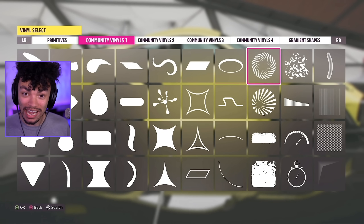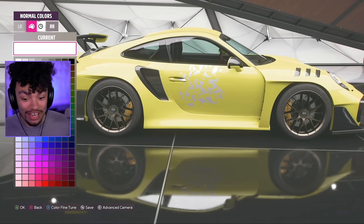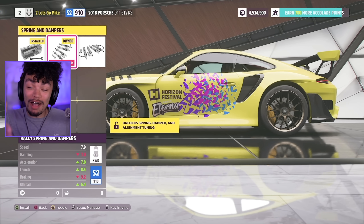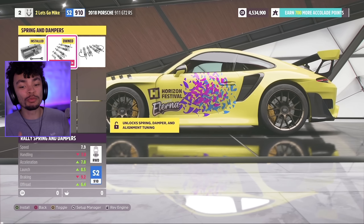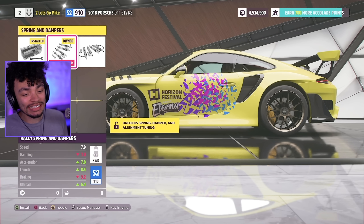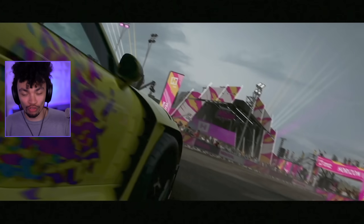We get to look at the livery editor as well. We can see all the new menus — everything looks super clean, super nice. We basically now have an off-road kit, which allows you to make the car suited for off-road, and there's a new off-road stat down below so you can see how good the car is at off-roading.